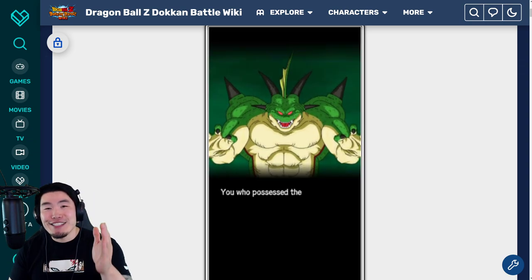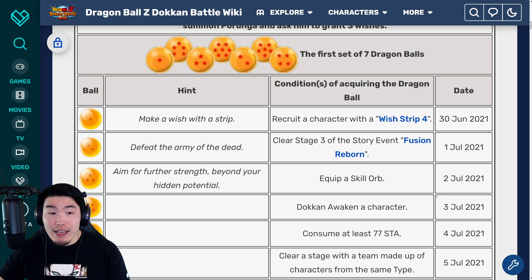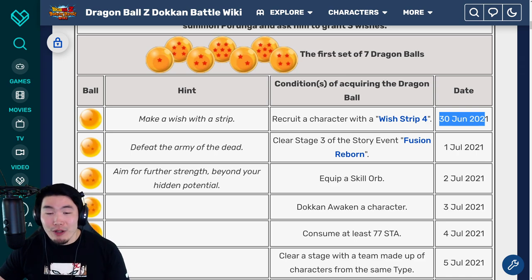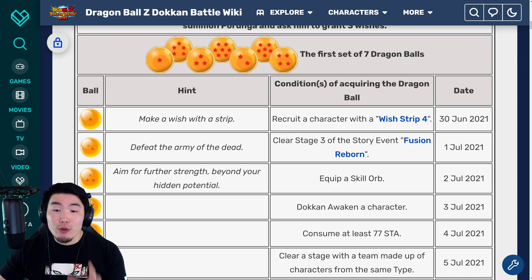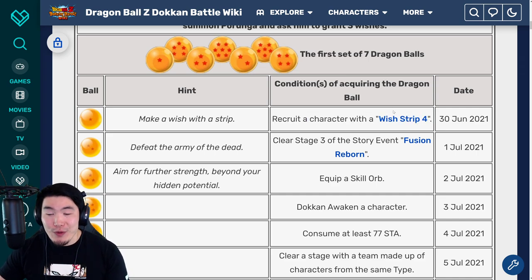With all that said, let's jump right into it and we're going to start here with the first set of Purunga Dragon Balls. As I said, the one star ball was available on June 30th, 2021. And in order to get that ball, all you have to do was recruit a character with a wish strip four, which is the new wish strip for this year's Tanabata Celebration. So you go to the Baba Shop and select a character with your wish strip and you'll get that one star Dragon Ball.